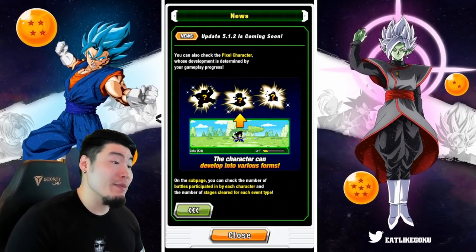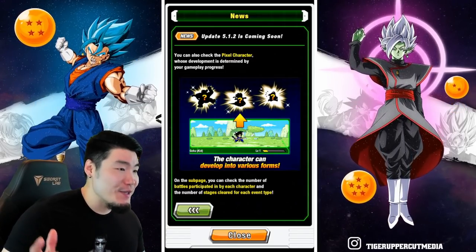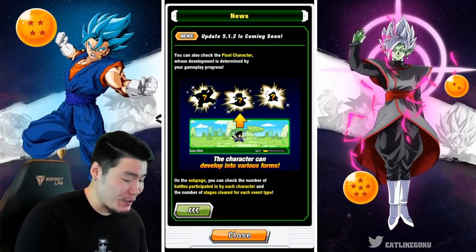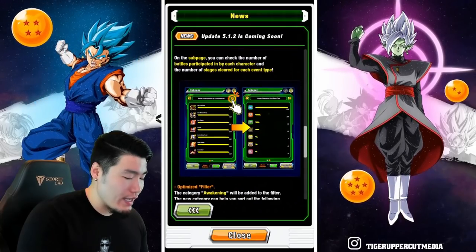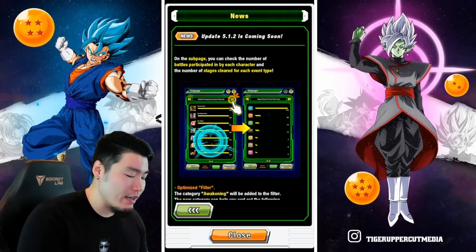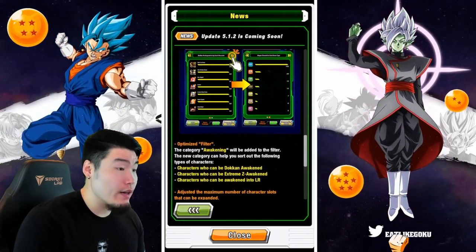In the future they're also going to do other characters — maybe Vegeta, maybe Gohan, and so on. It's a cool feature, though nothing too significant since you're not getting dragon stones for it. On the sub-page, you can also check the number of battles participated in by each character and the number of stages cleared for each event type — some more useful data about your progress.